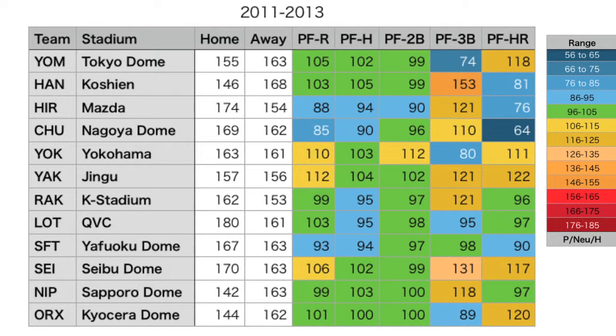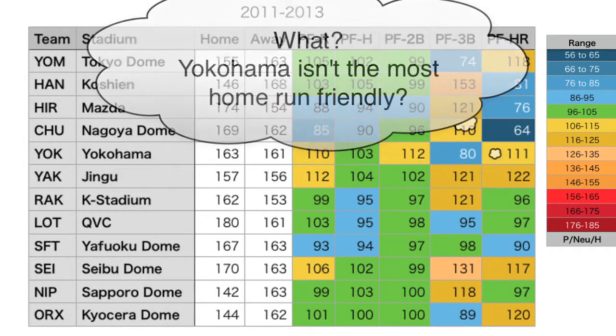The data here pretty much shows that the past three seasons have a fairly neutral effect on most categories. Nagoya Dome is a bit of an extreme pitcher's park with regards to allowing home runs, and Tokyo Dome, Jingu, Seibu Dome, and Kyoseta Dome are where most home runs have been allowed.